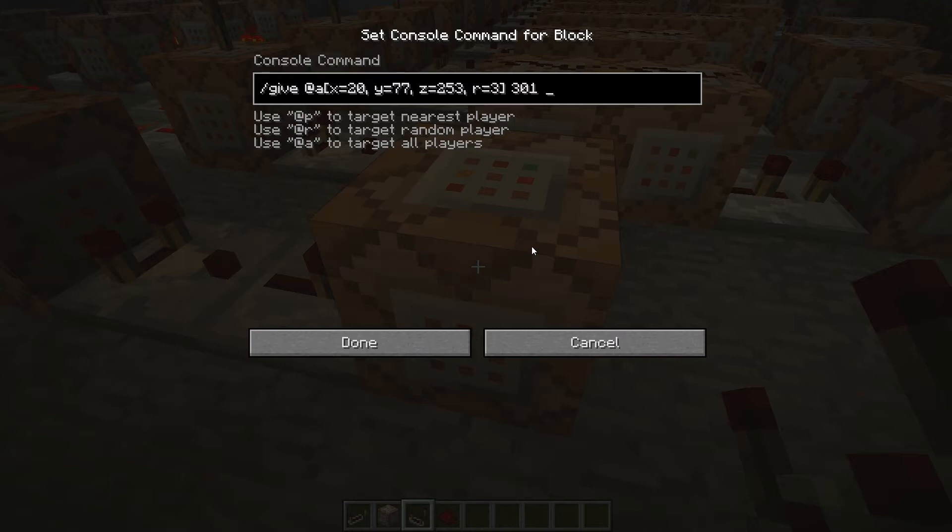Then it's the amount - so that's 1, I want to issue one leather boot. The next part is whether you want to attach metadata to that item. Metadata is something we could go on about for a while, so we'll just leave it as zero for now.